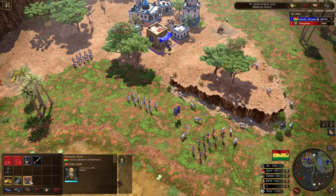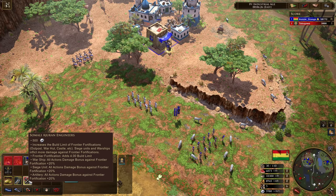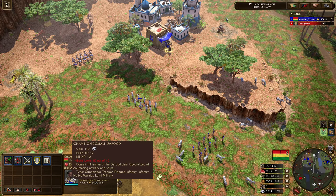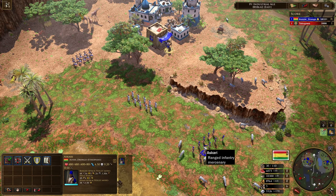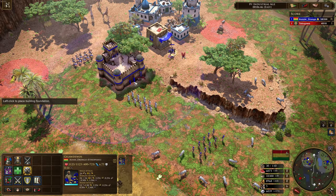Let's take a look at the next upgrade. Increases the build — oh my Lord — of frontier fortifications: outpost, war hut, castle. Siege units and warships inflict more damage against frontier fortifications. Wait, what? All warships, siege units, and artillery — all actions against frontier fortifications increased by 20%.